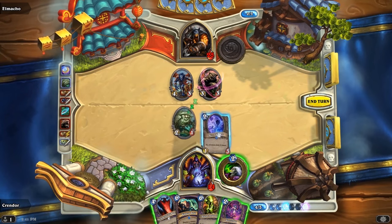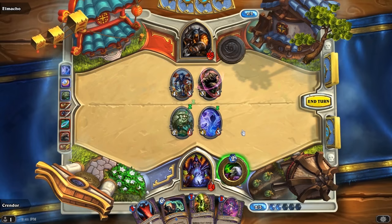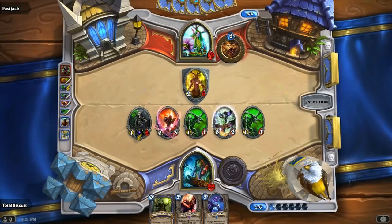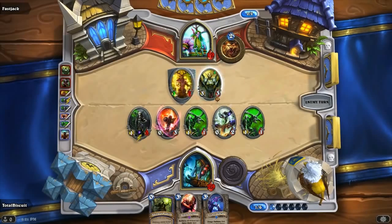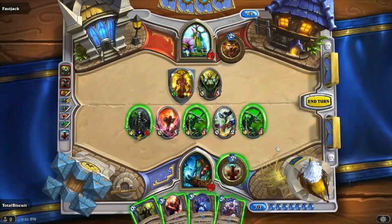Mana Wraith's body was changed from a 1-3 to a 2-2. As a 2-2, its stats are too weak for two mana to see any play. Shattered Sun Cleric was nerfed from a 3-3 to a 3-2. As a 3-3, it used to provide 4-4 worth of stats for three mana, which was pretty strong. Also in that particular meta, it kept creature rush decks healthy enough to avoid many board-clearing spells. As a 3-2, it is now completely lost and forgotten.